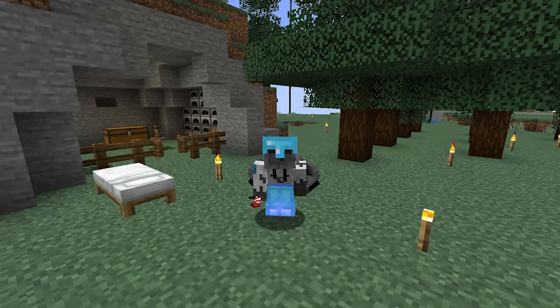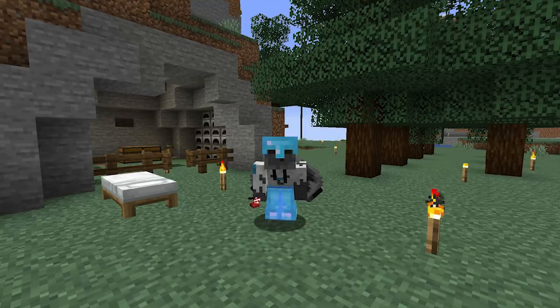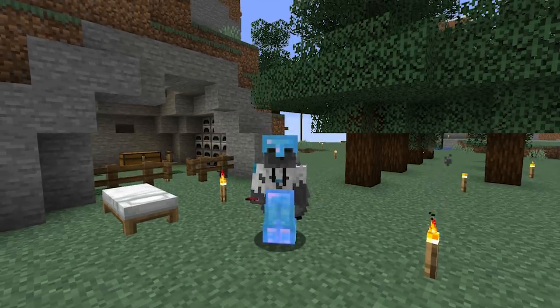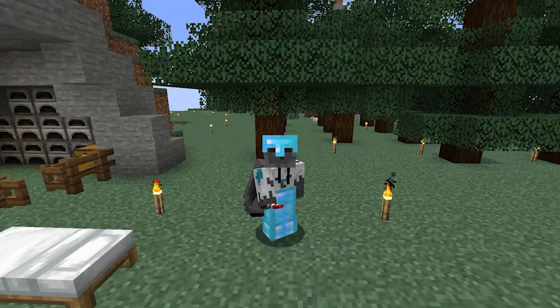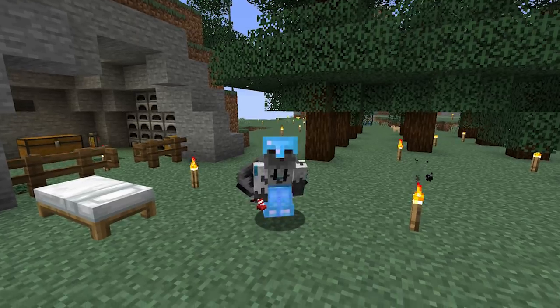Before we get into the video, let's do our question of the day. There's always this Minecraft wish list of people wanting to add stairs and slabs, new dimensions, and all of this other fun stuff into the game. You're allowed to add one feature of your own accord - what do you add and why? I'm going stairs and slabs for every single block.